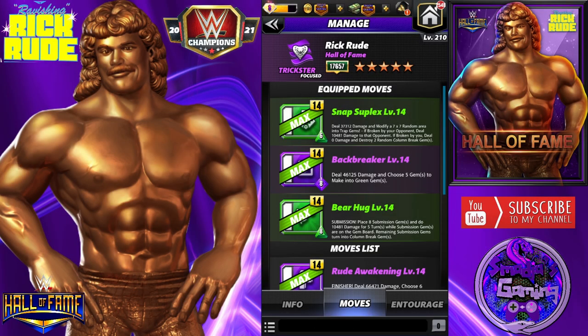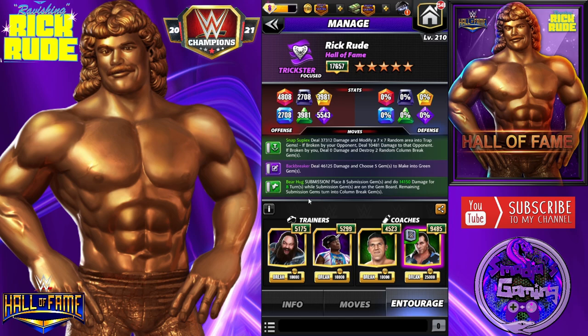Let's take a look at a second build. I still have the Snap Suplex and the Bear Hug submission, and this time I'm using the Back Breaker instead of the DDT - deals 46,125 damage and chooses five gems to make into green gems. Entourage: Trickster Bray Wyatt - green submission moves last three more turns - the purple MP trainer Xavier Woods, Bruno Sammartino - green submission moves do 35% more damage per turn - and VIP DX Shawn Michaels at 9K: matching purple gems charge moves of that color by one more move point.